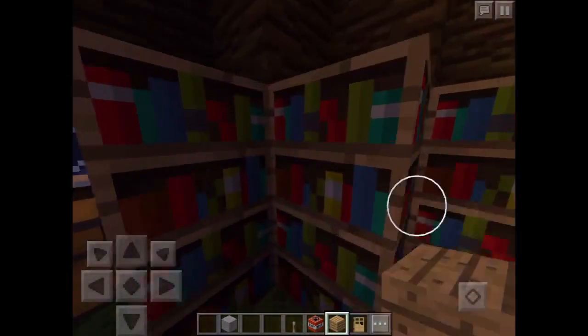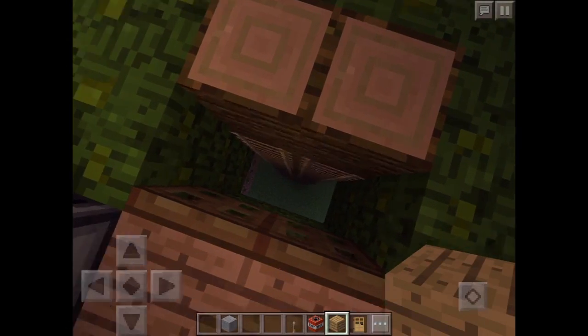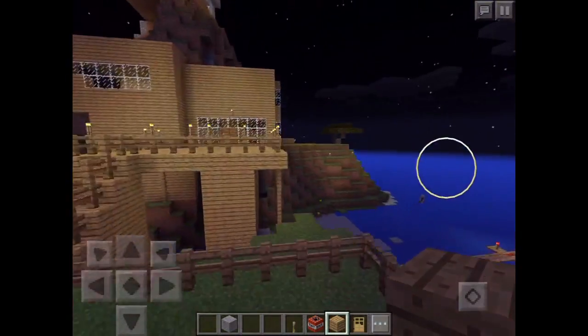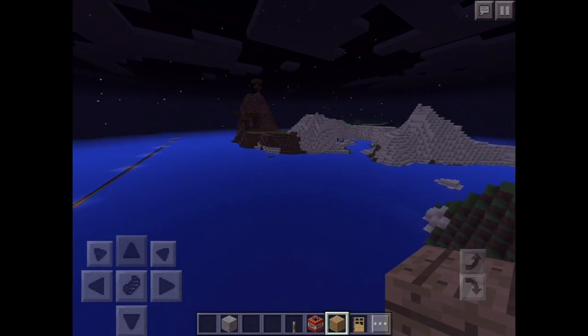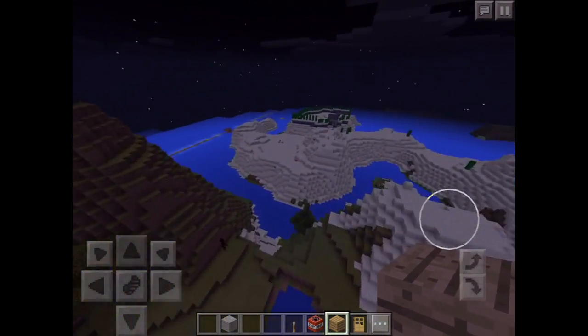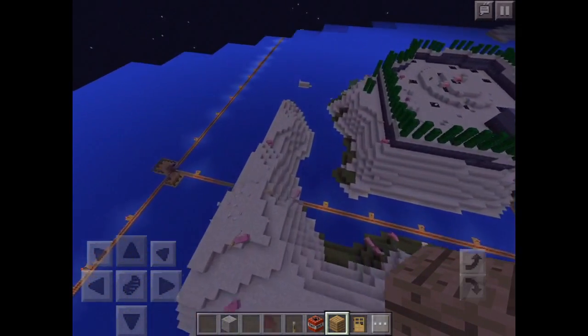I think I'll just give you a bird's eye view of the place — well I guess you can't really give a bird's eye view of an underground house, but I can give you the outside of it. And if you go on this roller coaster — this really long roller coaster — it actually leads you to this place called Mob Island.